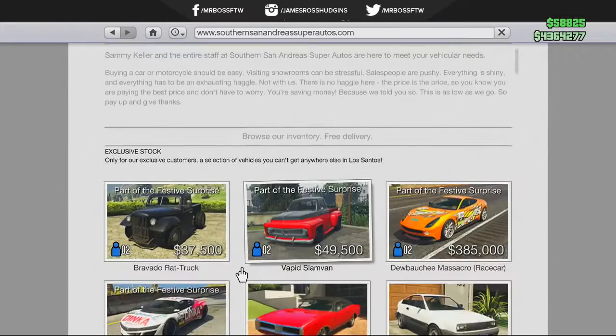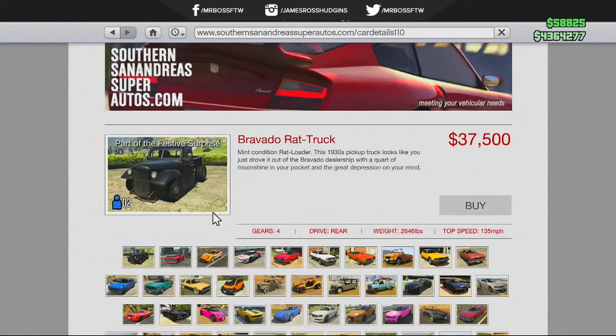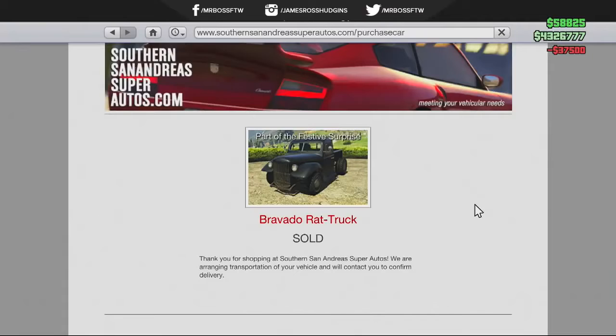The Bravado Rat Truck can be purchased from the Super San Andreas Autosports website for $37,500. It's a pretty cheap car, so it's definitely worth it to put into your garage.